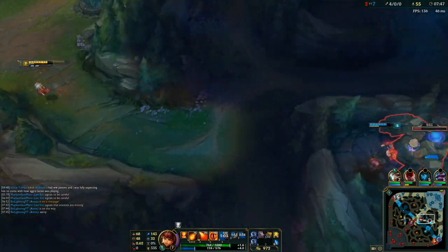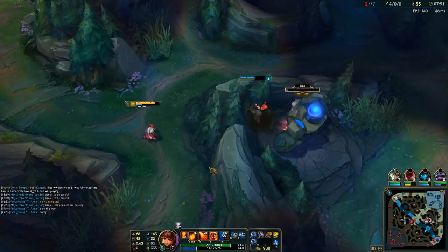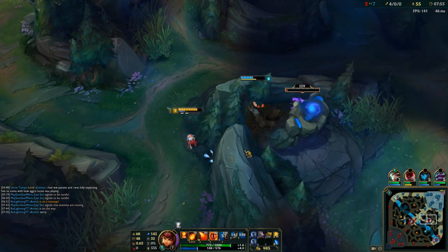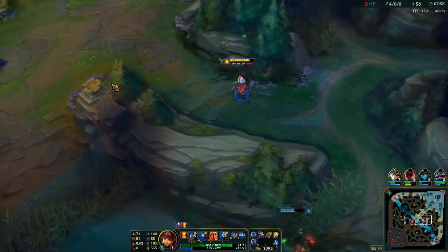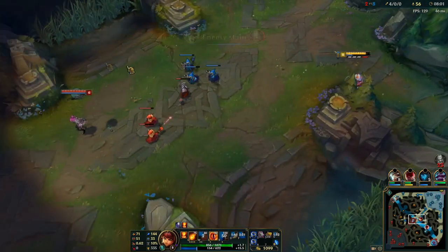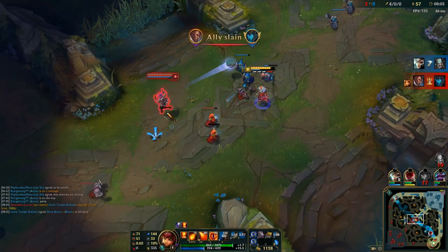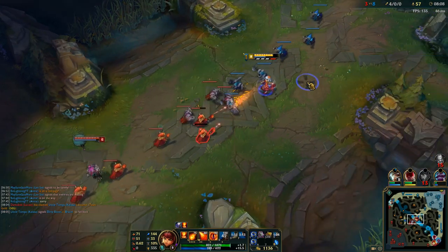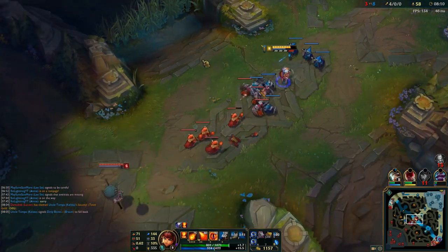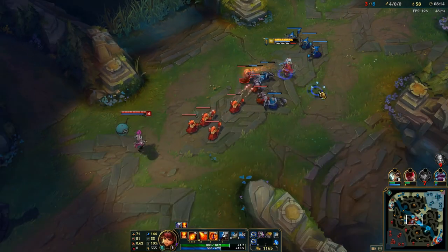He was pinging me for blue buff and I wasn't really aware of it, so I said sorry to him. Because when I'm jungling I hate it when mid laners don't come. I'm an asshole jungler — I'll start blue buff, I'll ping you, and if you don't come I'll just take the blue. That's why I apologize to Lee, because yeah, he was pinging me for blue and I wasn't coming.